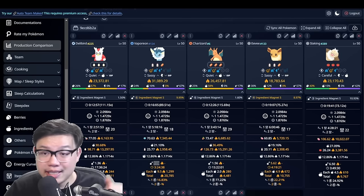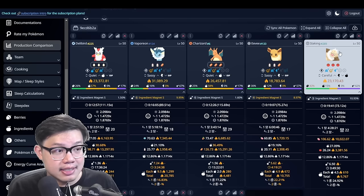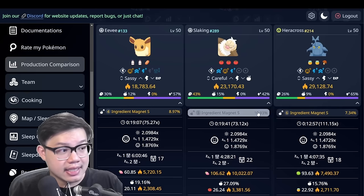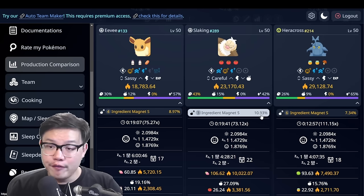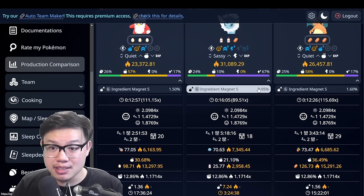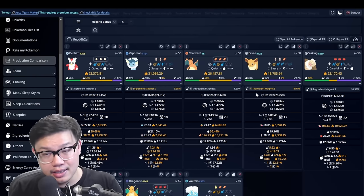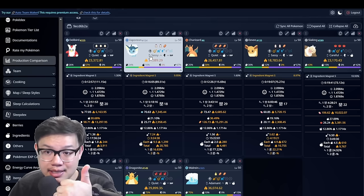Point number three. One thing to note, and a lot of you might already know this, is Slarking behaves like a skill specialist even though it's a berry specialist. Its pre-evolutions Slarkoth and Vigoroth behave like berry specialists, but once it becomes Slarking, its skill trigger rate is 11%. So every production, it has an 11% chance of triggering that main skill, which is very high — higher than even Vaporeon. Vaporeon only has a 10% chance in comparison. But because Slarking is a very slow Pokemon, overall it works out that Vaporeon is going to trigger more in a day than Slarking. So among skill specialists — and I'm counting Slarking as one — Vaporeon's main competitors are Slarking and Heracross.